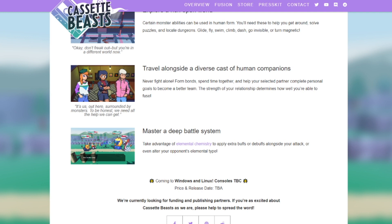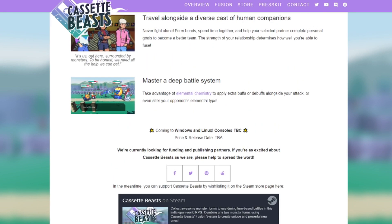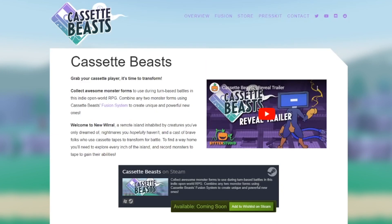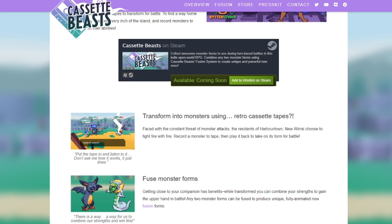You're out here surrounded by monsters — we need all the help we can get. Master a deep battle system: take advantage of the elemental chemistry to apply extra buffs or debuffs alongside your attack, or even alter your opponent's elemental type. This elemental chemistry thing is very interesting. The elemental chemistry is basically the type system, but if you've been following Kindred Fates — which if you're on this channel you probably are — you know they're not using damage multipliers to determine which types are super effective against another.